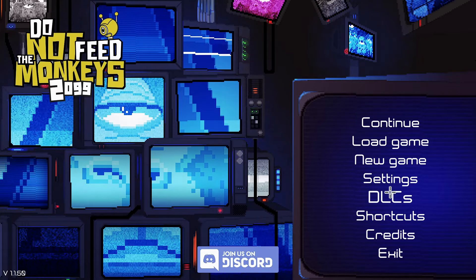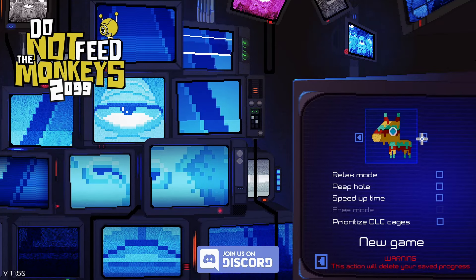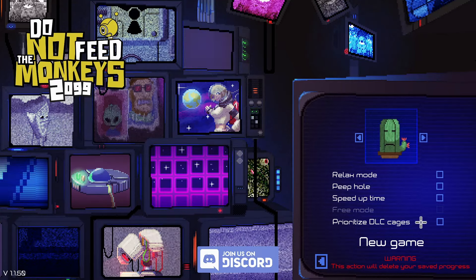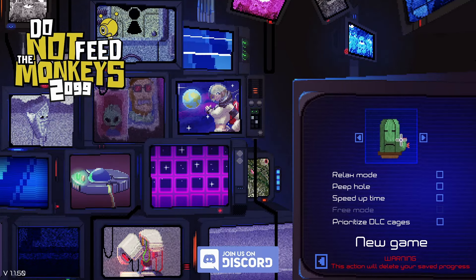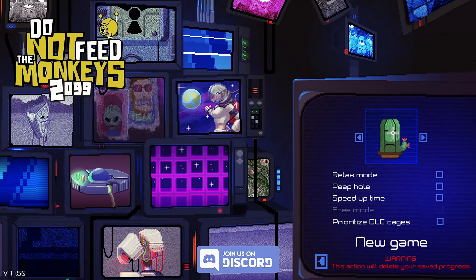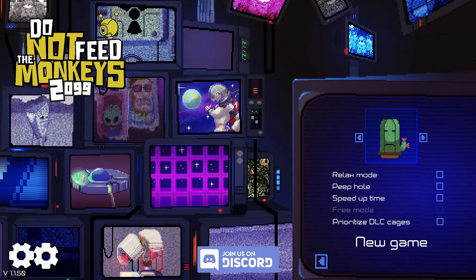I do have all of the DLCs for this game and I'm ready to start it now. As usual, this is a game best explained by just playing through it. Because I've beaten it before, I have all these extra modes I can play in. I'm not going to prioritize DLC cages, I just want to play it normally. I'm picking the Sad Cactus icon for the save because I kind of like that one.